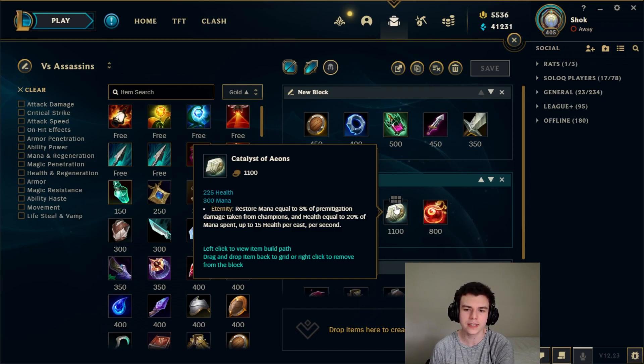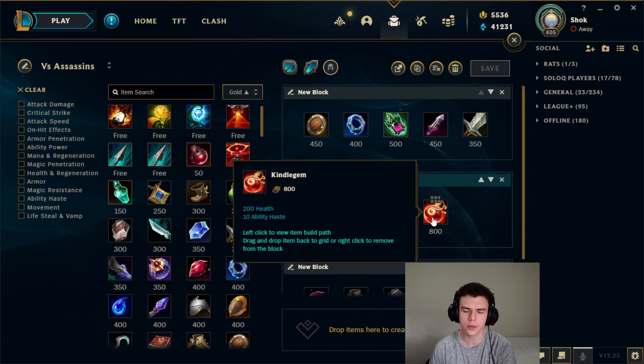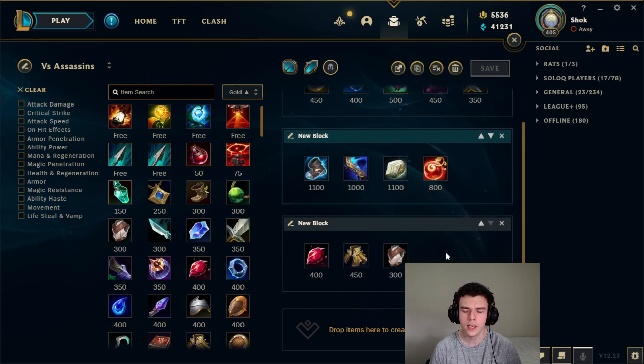Catalyst is probably the best defensive item in the early game — the only problem is that a lot of champions don't want to build Rod of Ages or Abyssal Mask, but if you are one of those champions, as soon as you get Catalyst you're basically invincible because it gives you max health and sustain, solving all your issues in those assassin lanes. Kindlegem is another good one because it builds into things people want — Crown and Everfrost — so it's an easy thing to itemize that gives you some HP.